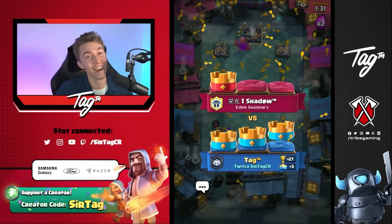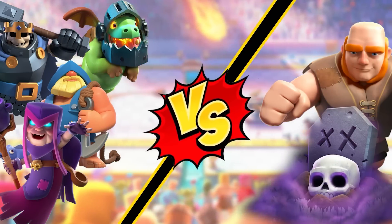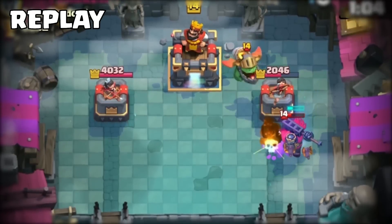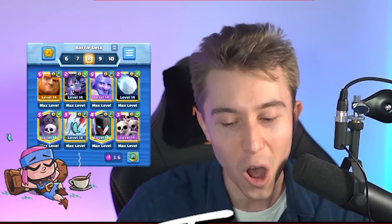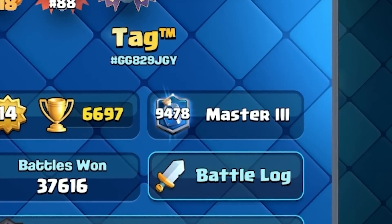That just doesn't feel fair. I think Giant Graveyard, if you're playing against Mother Witch, Fisherman, Inferno Dragon, Skeleton King with no way of resetting the Fisherman or the Inferno Dragon, the Skeleton King collecting an endless amount of souls while the Mother Witch turns all of your Skeletons and your Bats into Piggies — that matchup just doesn't feel like it should be possible. But as you guys can see, Giant Graveyard is one of the most skill-less decks in the game that always allows you a chance to win.